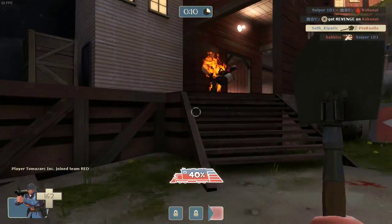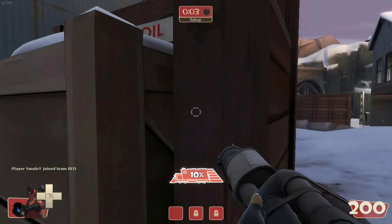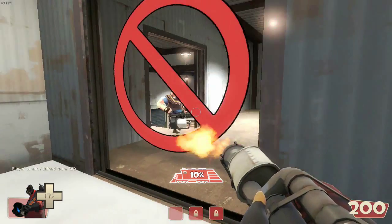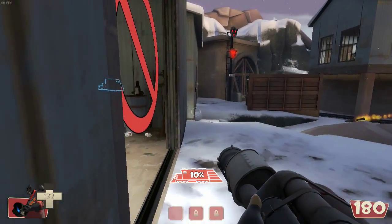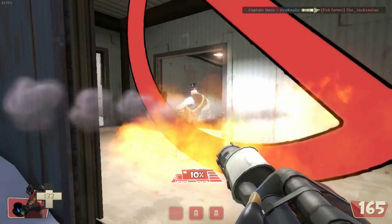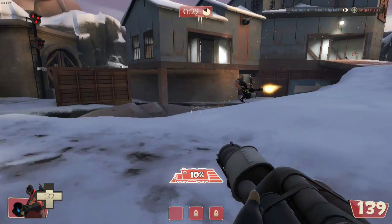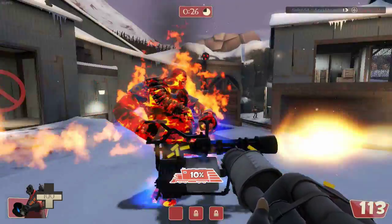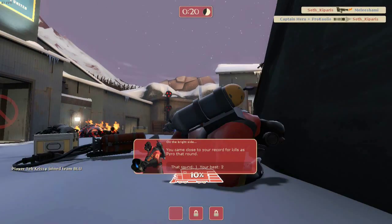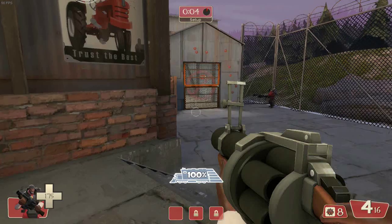Fun fact: the Soldier never served in the army. Pyro is the main guy when it comes to cleaning house. Equipped with a flamethrower for true close combat fights, he works best in narrow and small corridors, closing the distance with the enemy. The fire stays on the enemy and deals more damage, so it is possible the enemy dies from burning. For a secondary weapon he has a shotgun and a fire axe for melee. I guess he was a firefighter before his career change — once he was extinguishing flames and saving people, now he creates fire and burns people.